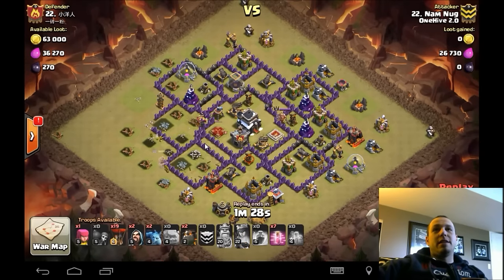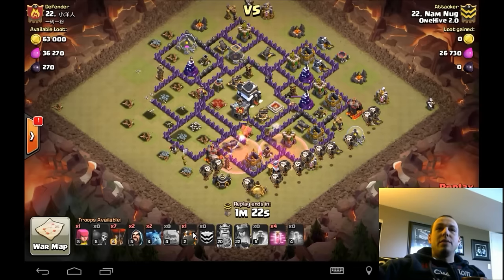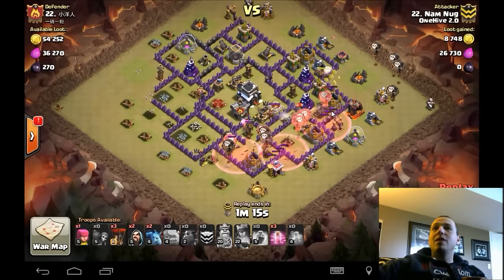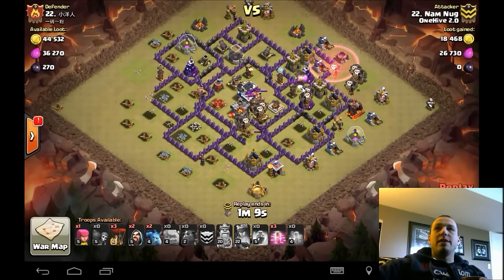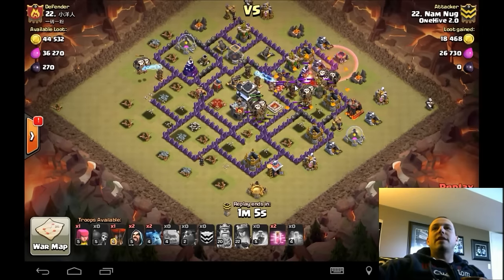Their job is done — the CC is taken care of. Unfortunately that Tesla does not go down, but with the cold blooded entry, what that allows him to do — he still only brings three lava hounds. This is a great example of what I was just talking about: he has seven hastes that he's just going to drop in a horseshoe around the base and pushes these balloons onto these air defenses so quickly that the level six air defenses just are not enough to take down the lava hounds fast enough.